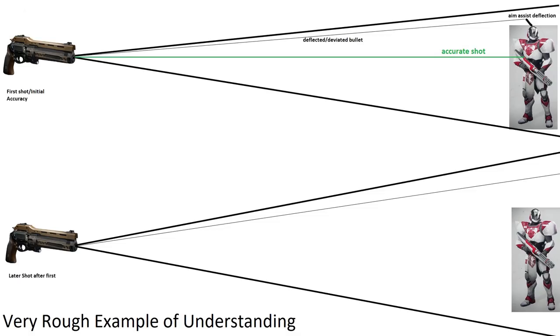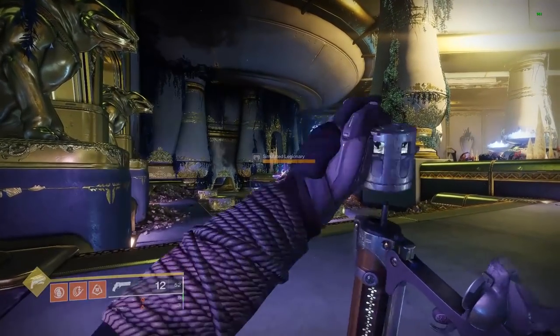There's a decay time for the bloom effect to return to initial accuracy. Aim assist, or target acquisition, is tied to range and is the margin of error each bullet allows — where a bullet will deflect or alter its path if within that margin of error. I also believe that higher accuracy could potentially counteract flinch, giving a better chance for bullets to go straight and the best chance for aim assist to take effect — though this is my assumption and hard to quantify.